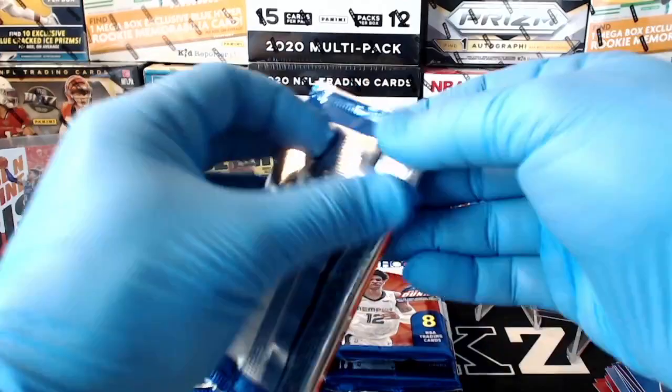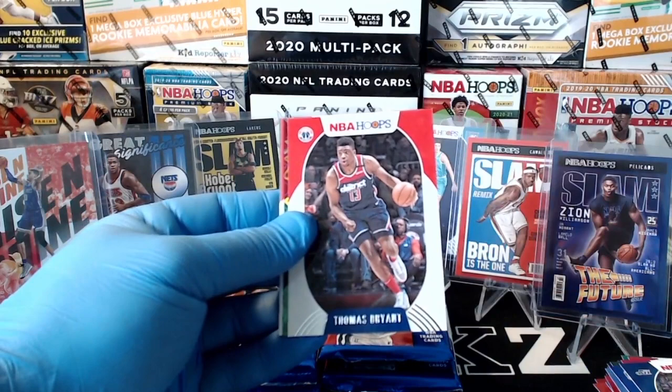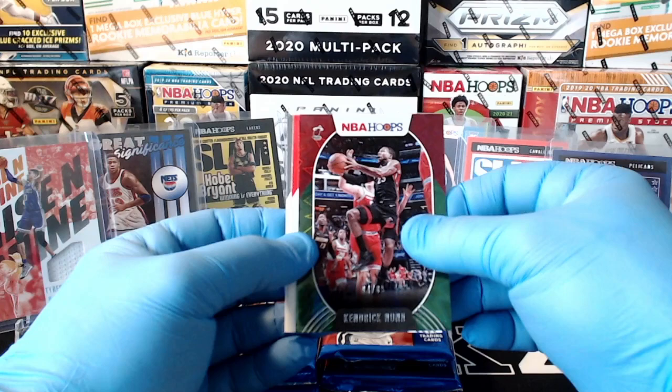Eric Bledsoe, Zach LaVine, Steph Curry, Bojan Bogdanovic, Thomas Bryant. Looks like we got a green explosion here for the Heat — Kendrick Nunn out of 89, number 4 of 89! Nice hit for the Heat. Heat having a good break — got the Tyler Hero memcard and we got the Kendrick Nunn green explosion number 4 of 89. Congrats Heat! Cassius Winston and Trey Jones.